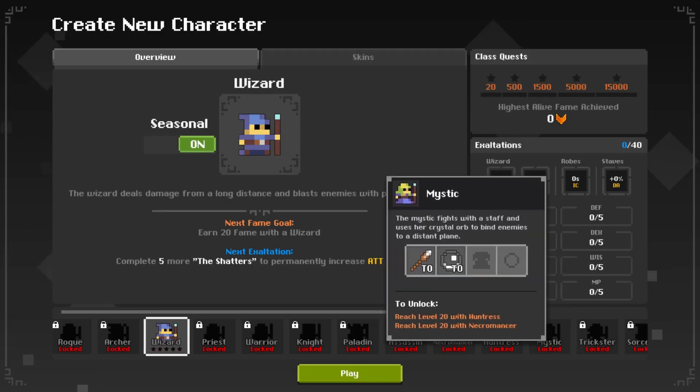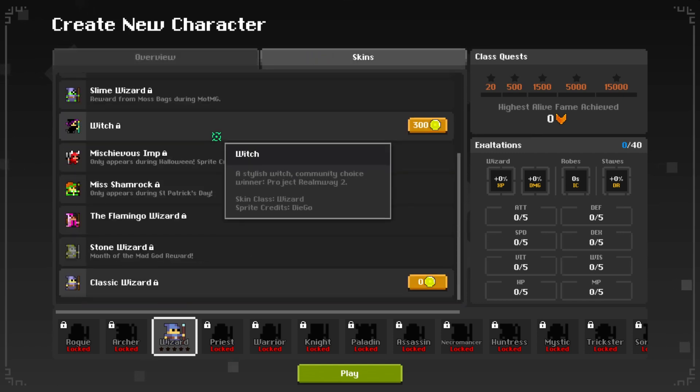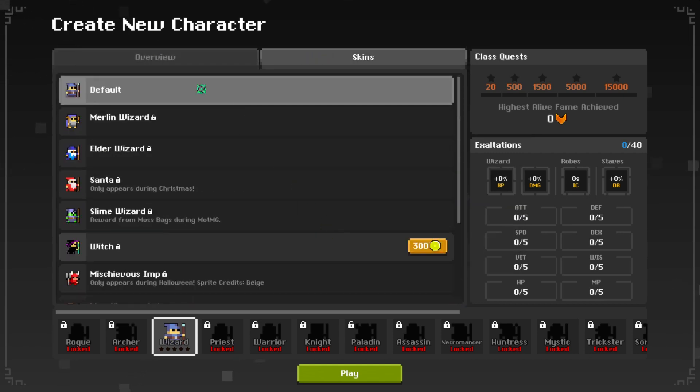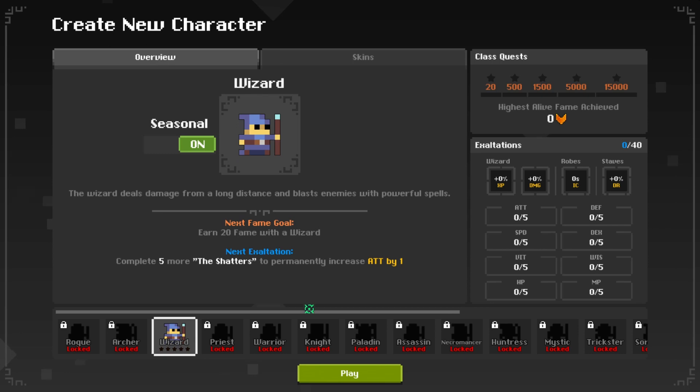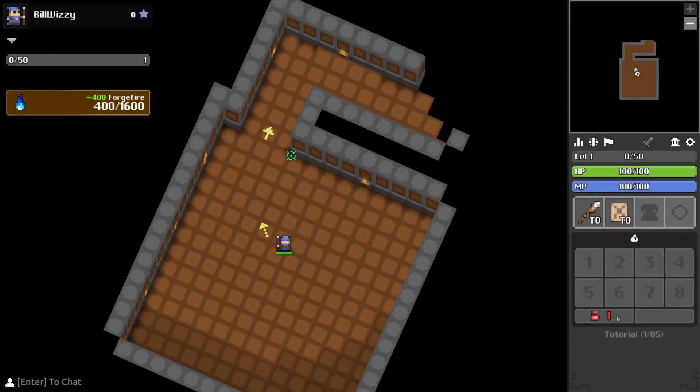First you will of course have to make an account in order to play. Right after you have made your account you will face the character selection screen. Since you have not yet played the game the only class you can play is the wizard. This will later change since you can unlock new classes through progressing in the game.